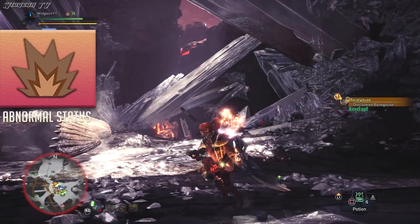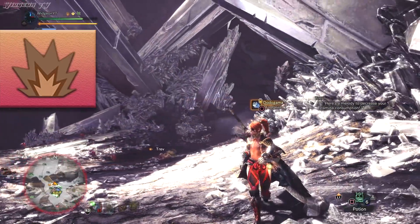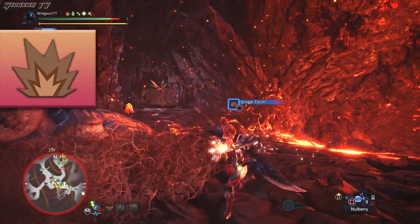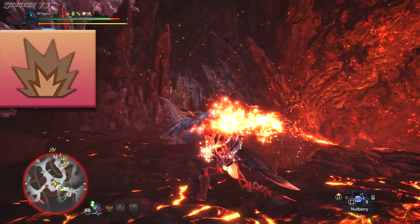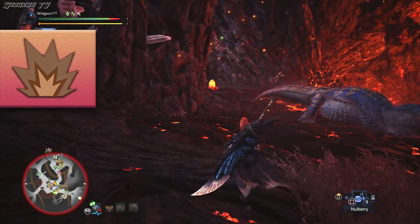I put these in alphabetical order and the first one is Blast Blight. Blast Blight is given to you by Dodogama. As soon as you get this blight it starts a timer and when that timer runs out you're going to explode and a decent amount of damage is going to get done to you. But there is no reason to take that explosion because you can roll three times to nullify this effect. As a side note, Null Berries do not work on this blight.